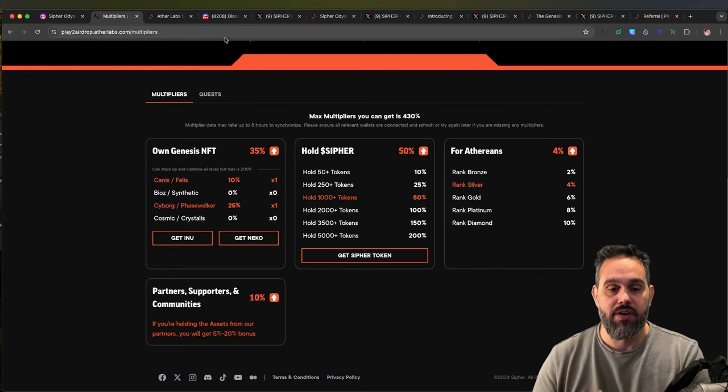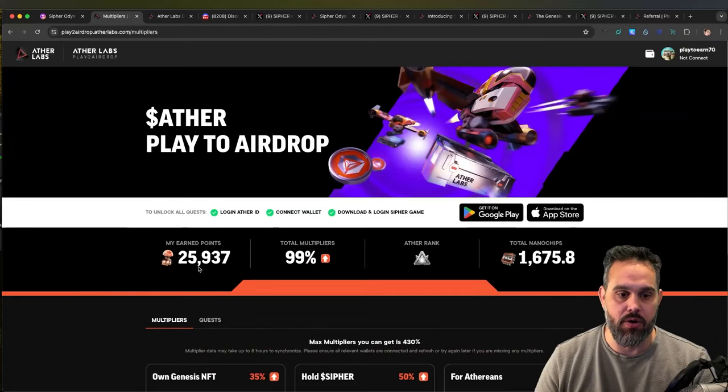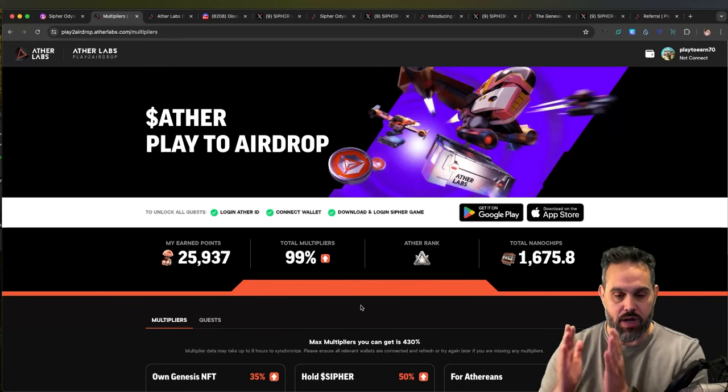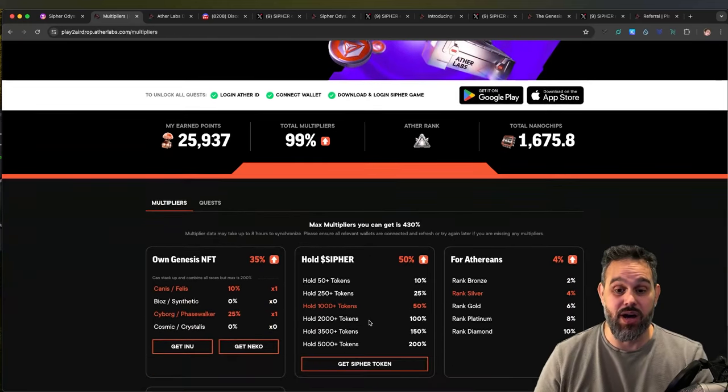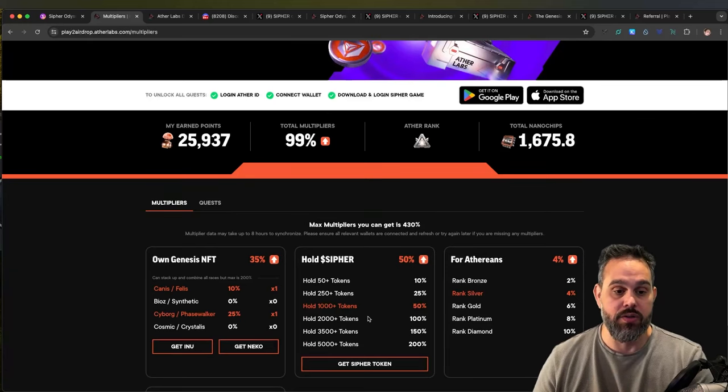On top of that, you can get multipliers. You can see here I have a multiplier on the game of 99, so all the points I get are multiplied by 1.99 - I get almost twice as many points because of my holdings in the game.